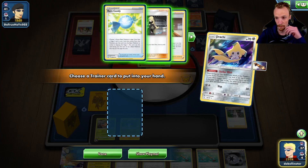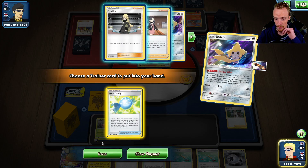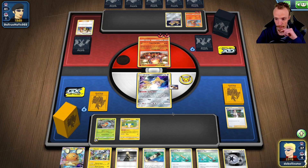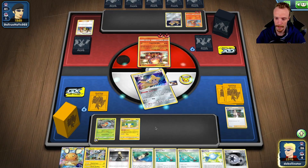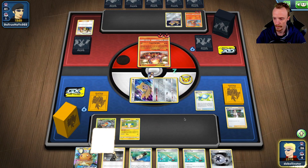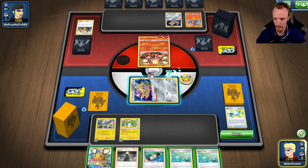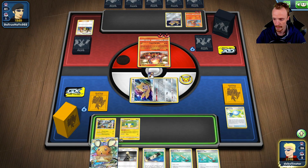Oh, we've got Dedenne. So we've got Stellar Wish. Candy — yeah, we could get an attack off here actually. We'll grab Candy, Candy this Grubbin straight to a Vikavolt. We'll chuck the Twin Energy onto the Charger Bug here because the only way that we're attacking is if we land a Stadium.